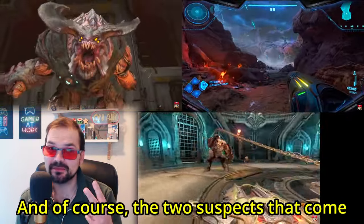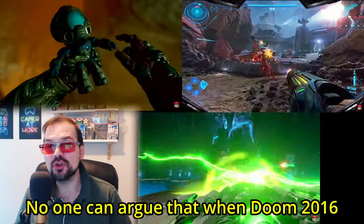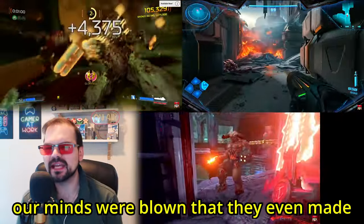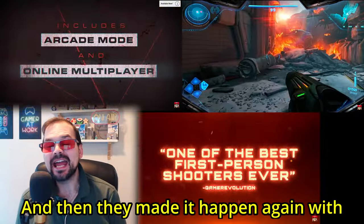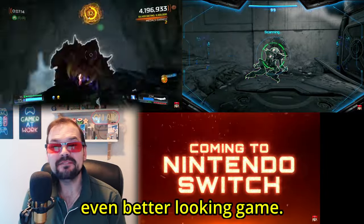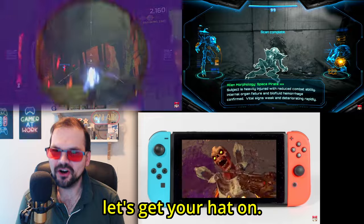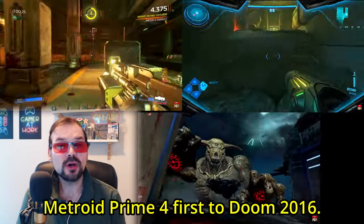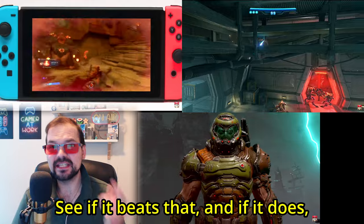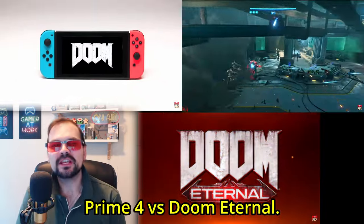The two suspects that come to mind are Doom 2016 and Doom Eternal. No one can argue that when Doom 2016 first came to the Switch, our minds were blown that they even made this miracle happen. And then they made it happen again with Doom Eternal, which is an even better looking game. So, graphics pervert, let's get your hat on — we're going to compare Metroid Prime 4 first to Doom 2016, and if it wins, round two: Metroid Prime 4 versus Doom Eternal.